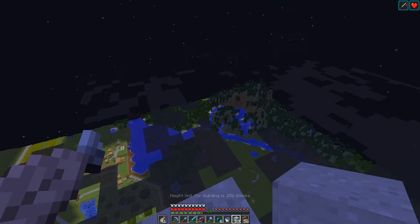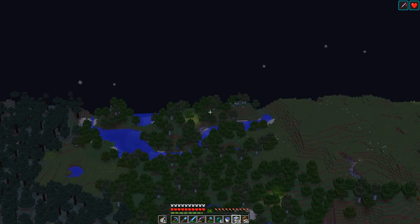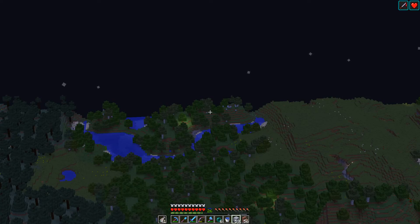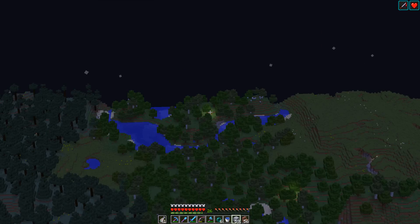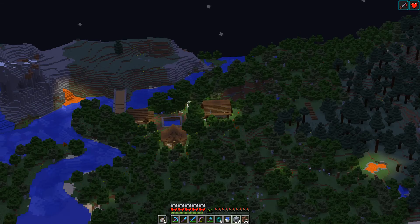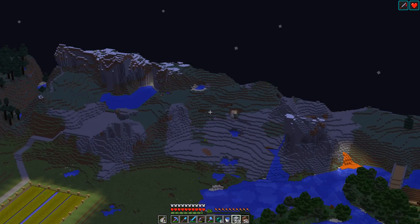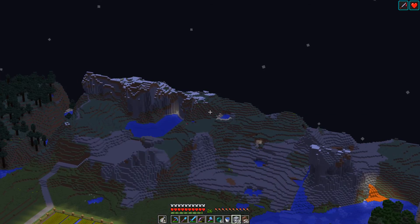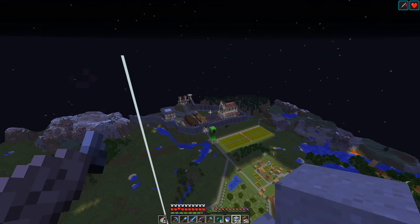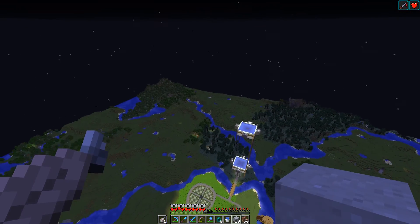Oh, we're at the build limit — 256. Alright, so I've upped the render distance a bit, and as you can see — well, you can't really, but see that light over there? That is the entrance to the zombie spawner, the zombie farm, XP farm. There's our woodland village down there, or hamlet, or whatever you want to call it. You can see the gates of Moria over there, which is pretty cool. And also you can see the city, or part of the city, and the mountains next to it. So it's a really cool area — really, really liking it.